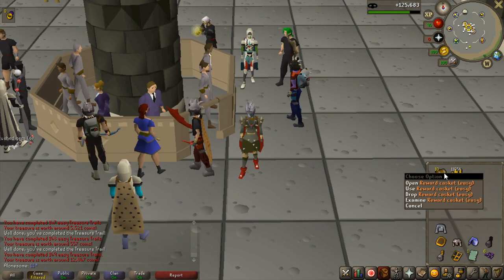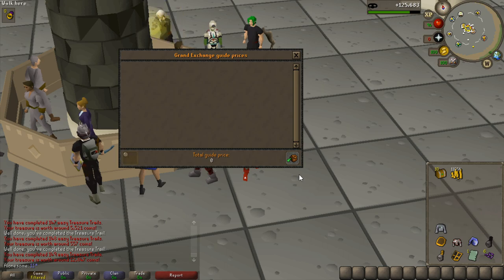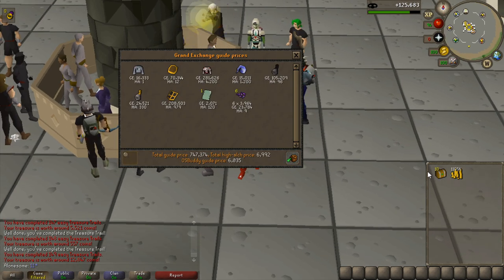Small price check: 700k, not bad for just these items. The Zamorak robe top carries quite a lot of that value. Let's get opening these last 10 caskets, and then we'll check the collection log and I'll tell you how much money I made from these 150 easy clues.